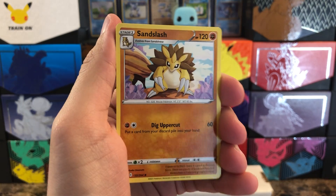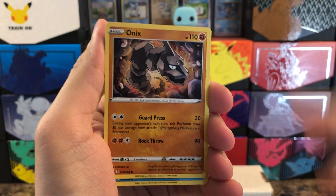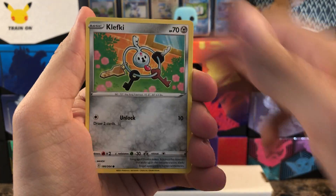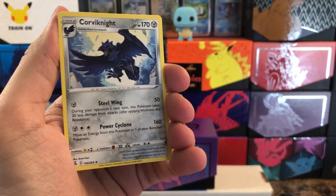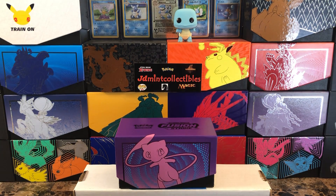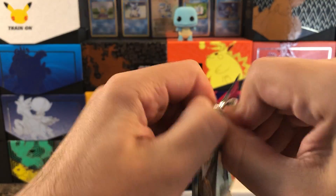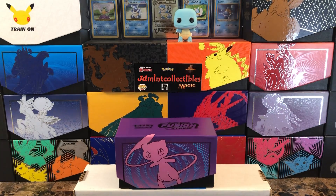Starting off with Sandslash and a Swadloon, then the Cram-o-matic — sounds like me packing everything, just cramming stuff into boxes. We have Onix, Togedemaru, Shroomish, Klefki, then Trubbish, Mawile as the reverse, and a Corviknight non-holo rare. Not the best start, but we still have a bunch more packs. And it's just in time — this week should be the official release of the brand new set Brilliant Stars, and I'll have that ETB coming in as well, shipped to the new location.